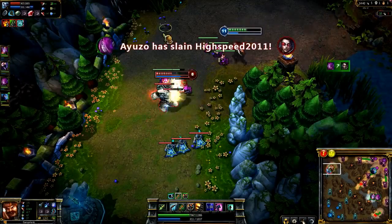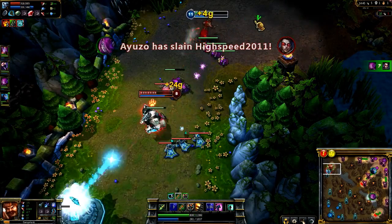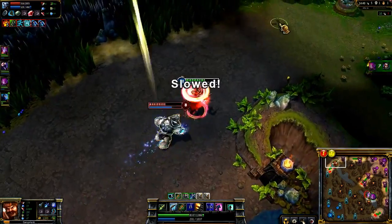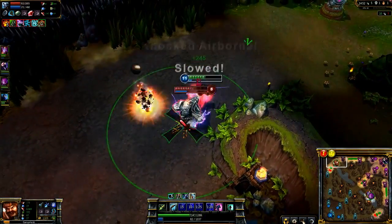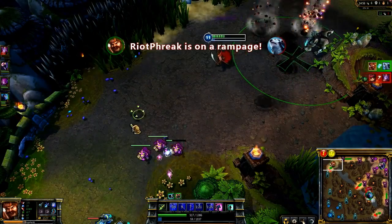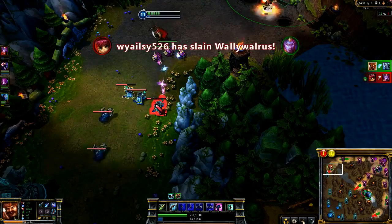Always remember that Parley can deal critical strikes. This means that occasionally, Gangplank can get extremely lucky. Volibear dives me with Exhaust — I run until it times out, then turn for a Parley and a basic attack. My 4% critical chance from Masteries triggers on both, and I get a completely free kill.